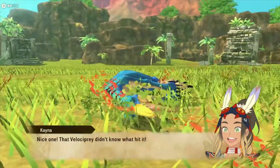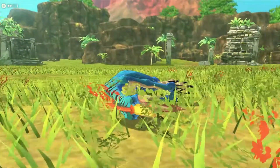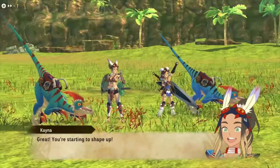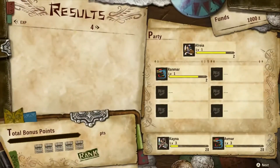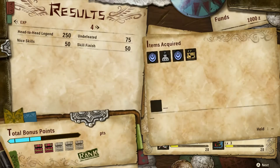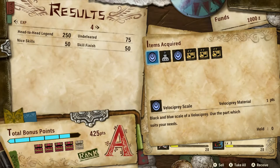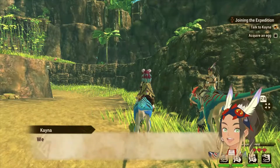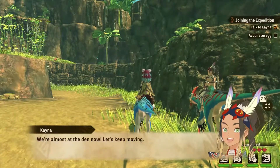Nice one. That Velociprey didn't know what hit it. Kinship always wins. Great! You're starting to shape up. Alright, level two now. And we got what kind of rank? Still rank G, but that's okay. And we got some pretty good items too. You're starting to get the hang of this. We're almost at the den now. Let's keep moving.